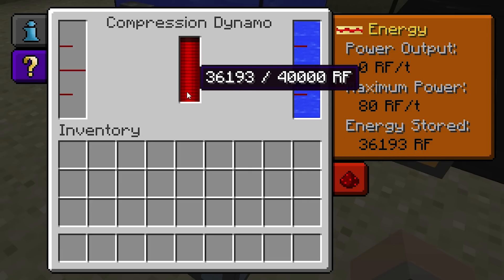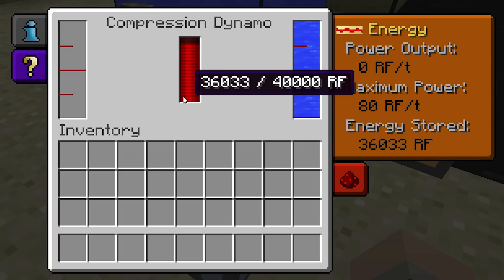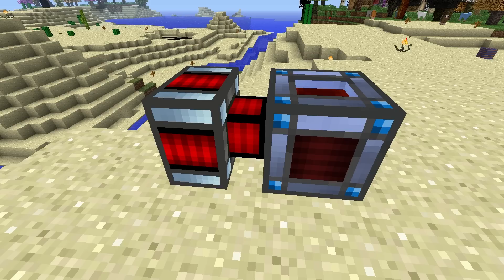Also, the Compression Dynamo's internal redstone flux buffer will drain over time, meaning the Dynamo will have to use fuel to keep up with the amount it's draining. Effectively, this is just a waste of fuel. This is why it's best to have the flux transferred immediately to a more effective storage device, such as an energy cell.